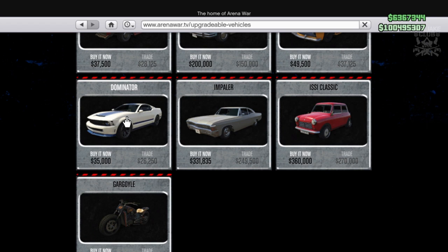If you want to purchase your Dominator it's $35k, or you can do a trade mission and get it for the trade price of $26,000 - it's up to you. Because it's only around about nine grand more expensive you might as well just buy it outright, it's not that much difference.